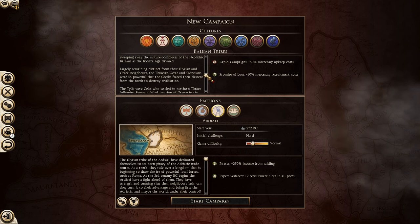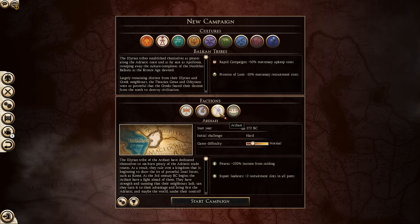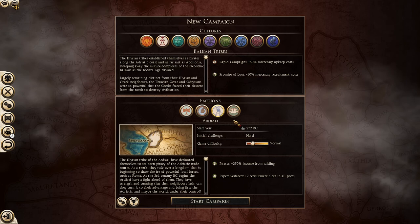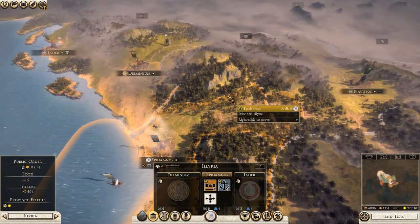But obviously, in the vanilla game, the Adriae are really, really poor - they don't really have much units. So I decided to use a mod which gives them more units and more buildings and things like that. So yeah, let's go into it. With Adriae, you are in a very minor settlement in the Illyrian province.